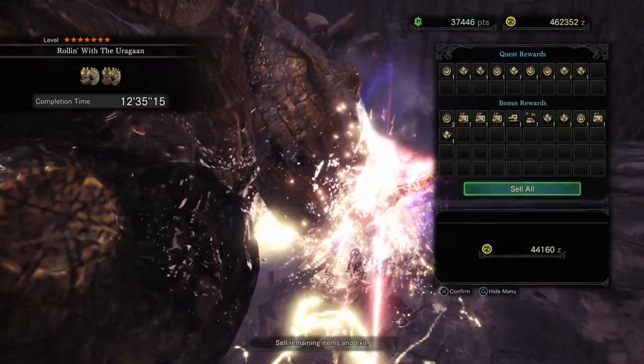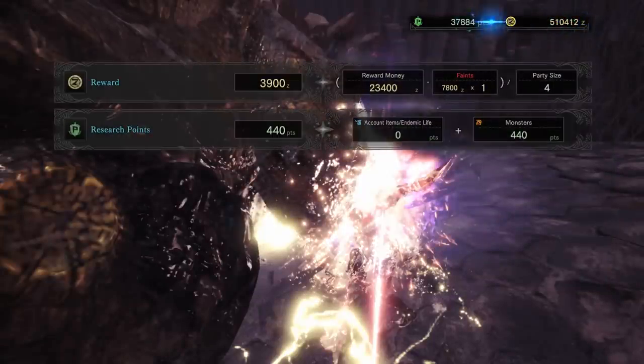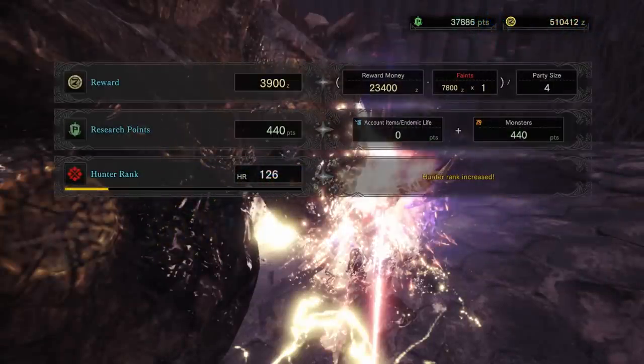This completion time took 12 minutes, and that's because I had to chase the damn thing around quite a bit — that's a little unfortunate, but you should be able to kill both of these significantly faster than 12 minutes. So, 44,000 Zenny, and in this particular party I believe we had one person faint, but you get a decent amount of hunter rank as well. Obviously if you do it solo, you'll make more money from the quest too.